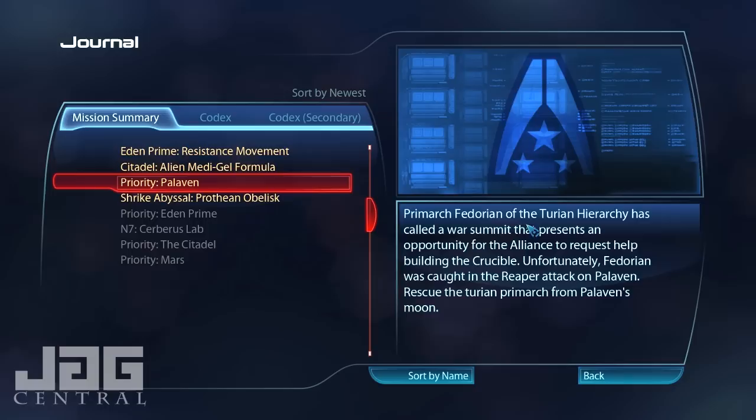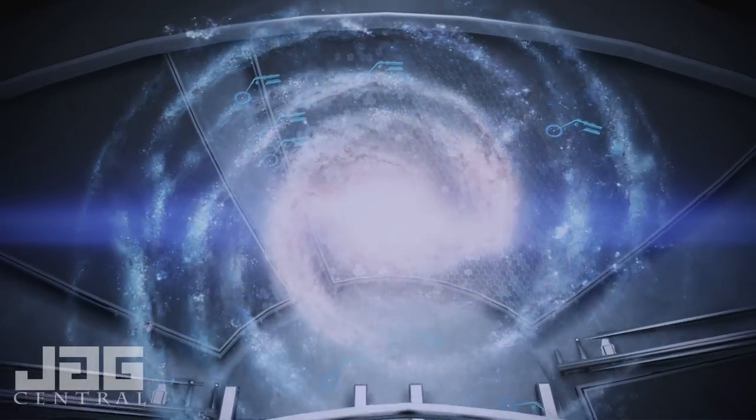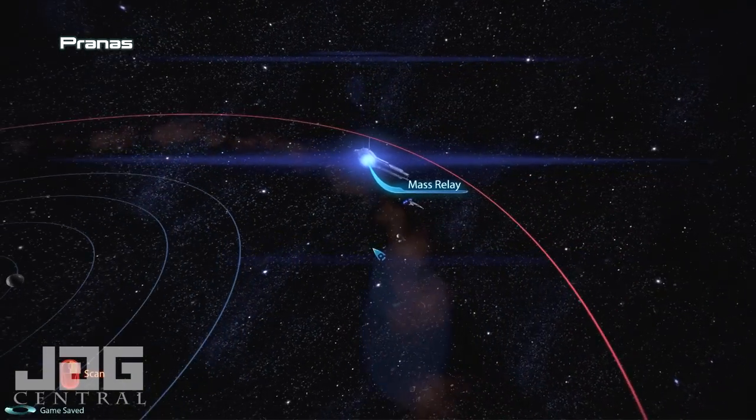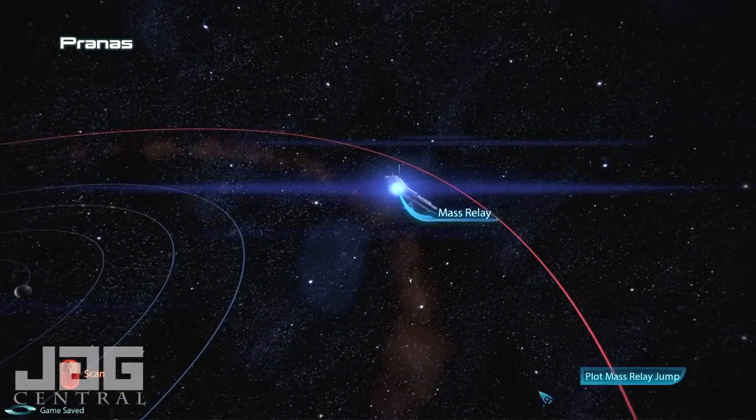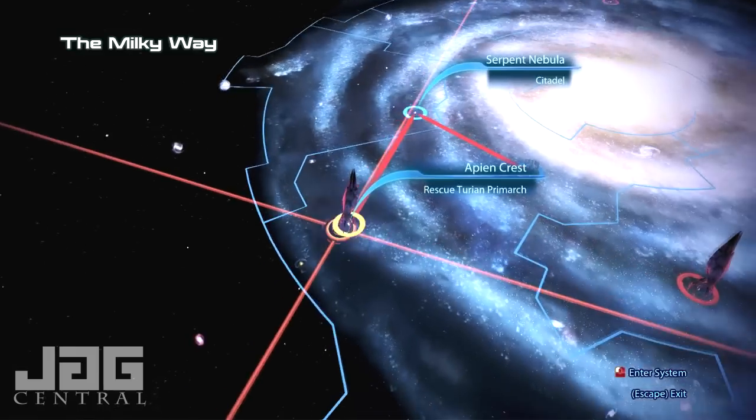We have to help find a guy, a Turian, who is under attack. We're hoping that by saving him, he will help us with building the weapon we need, or at least joining us, or something of that nature. So let's hop on over there — it's over here in the Apian Crest.